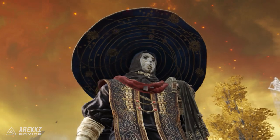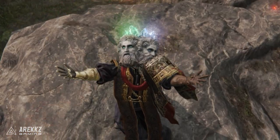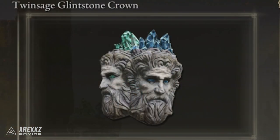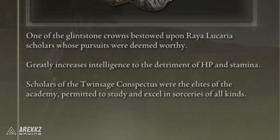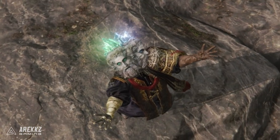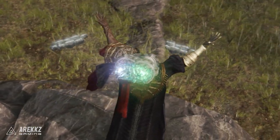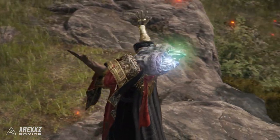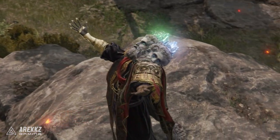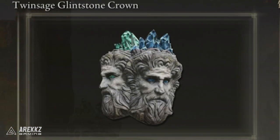Let's start with the intelligence-boosting helmet option, which is the Twin Sage Glintstone Crown. This is one of the Glintstone Crowns bestowed upon the Raya Lucaria scholars whose pursuits were deemed worthy. It greatly raises intelligence to the detriment of HP and stamina. You're going to get plus six intelligence from this, which is a huge boost, at the cost of reduced health and stamina by about nine percent.